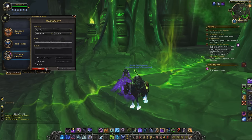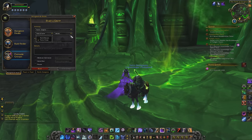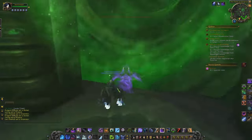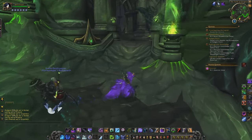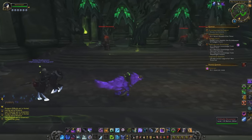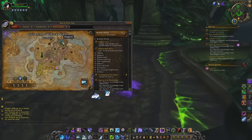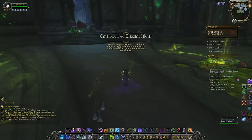You don't want to be undergeared like when Tanaan Jungle came out in WoD — people couldn't kill mobs fast enough. Try to get to 870, ideally 880. Run Mythic+, raids, and regular dungeons. Regular Mythic dungeons give 845 and can warforge up to 890. World quests can give 875 gear and emissary rewards also drop 875 cloaks and gear.